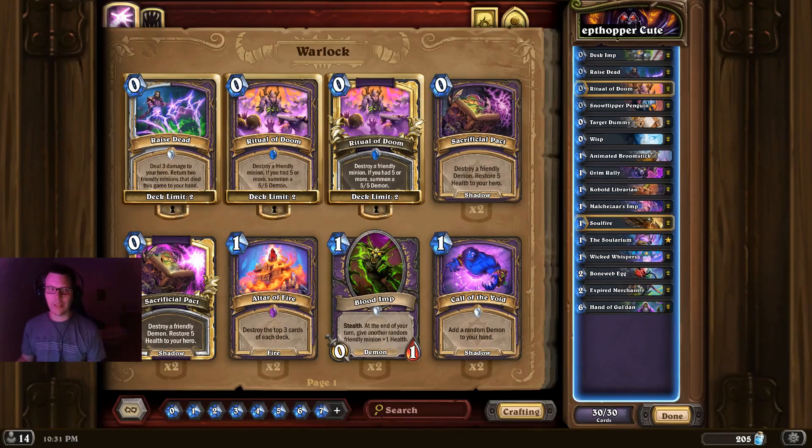Thanks everyone, this is Lizzo466 here and in today's video we're looking at a new archetype that's popped up in Wild: Cute Warlock. I originally named it Babylock — the deck originated from the China server. This is a very aggressive Warlock deck and as you can see there are a lot of zero drops in here, hence the word 'cute'. A lot of cute cards.